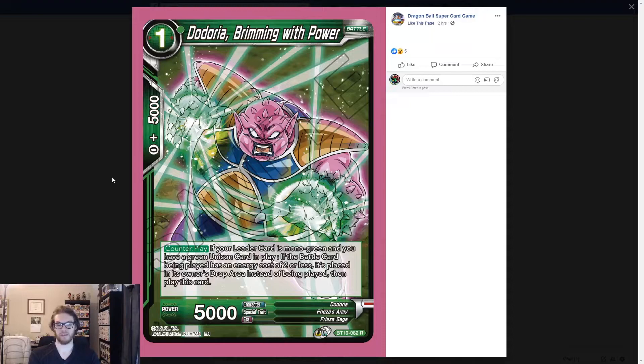You need to have a mono green leader and a unison card in play. It doesn't say what energy cost the unison has to be, so you can just play any of them. This is good because as long as you have a unison card in play, your opponent has to respect that. You can basically play one energy to remove two energy worth of cards from your opponent's board, which is very, very good. The requirement of having a unison card makes it a little more steep — if it didn't have that requirement this card would be bonkers because you could just play it turn one and bounce self-awakening cards. But it's still really good.